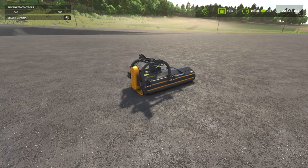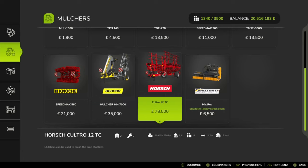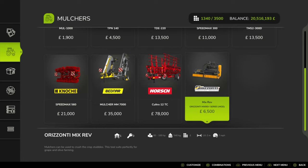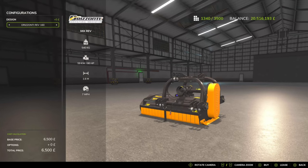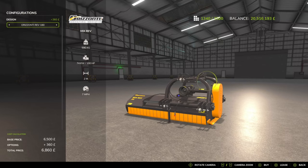For the Horizonte Mix Rev Series, this is by SMI Modding Team. It is 11.51 megabytes to download, 5 slots on console. What we've got here is a mulcher that is 1.6 to 2 metres wide depending on your configuration. You'll find this under soil cultivation, mulchers. Base price is 6.5 grand. It says 80 to 100 horsepower depending on what the configuration is. Three different width options: 1.6 metre at 80 horsepower, 1.8 metre at 90 horsepower, and the 2 metre version requiring 100 horsepower.